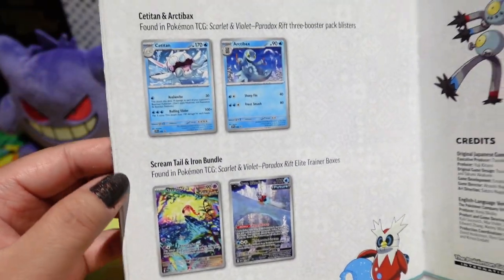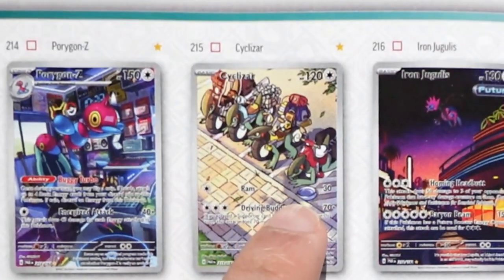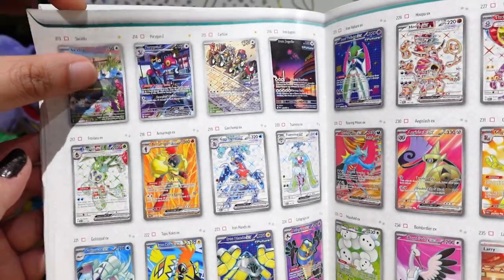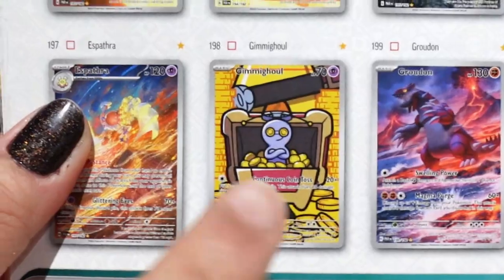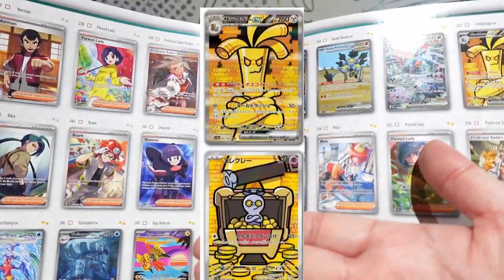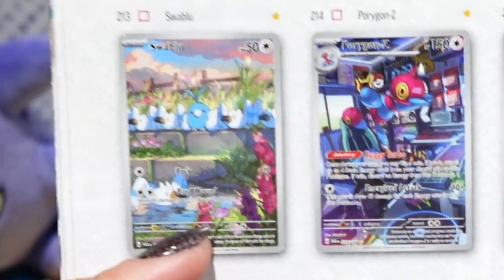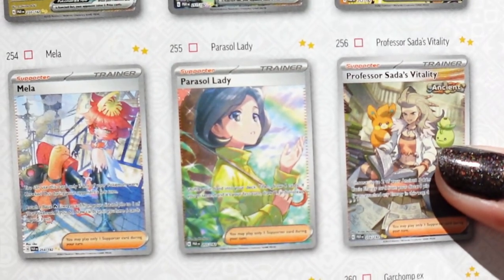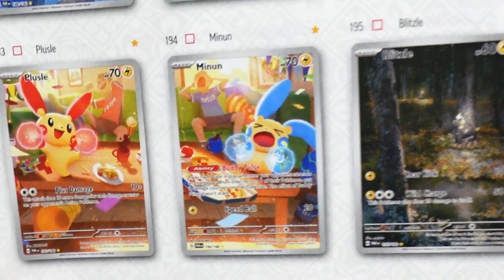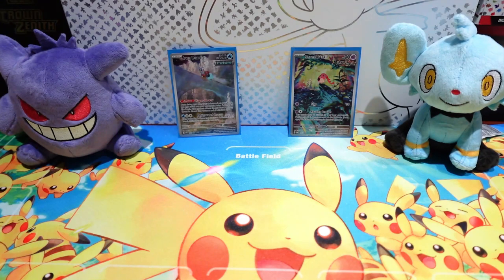We're sharing our top five chase cards. His are: Groudon, Loudred, Steelix, Cyclizar, and as his last pick a two-card combo — Gimme Ghoul and its evolution Gholdengo, which together form a full picture, nicknamed 'cheese string.' My chase cards are: Suicune & Lapras, Altaria, Parasol Lady, Tulip Special Illustration Rare, and my two-parter: Plussle and Minun, which also creates a fun picture.